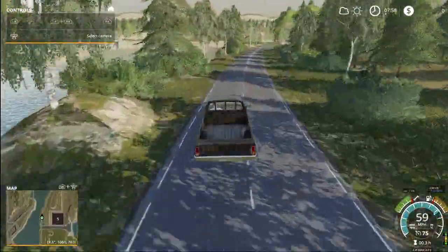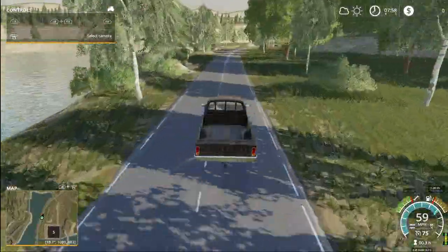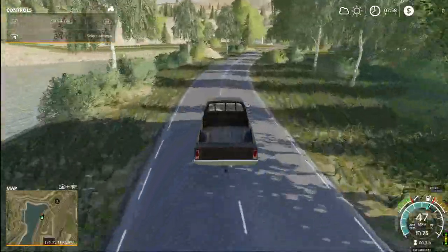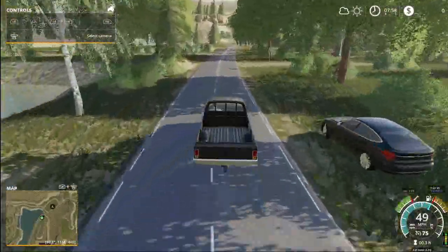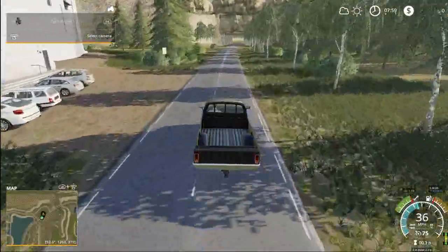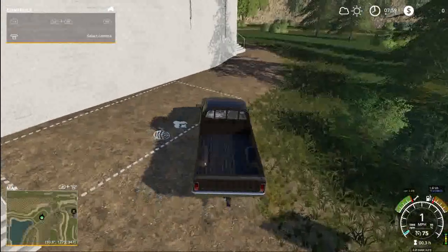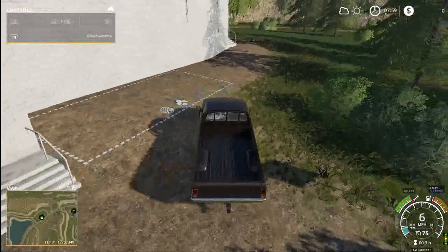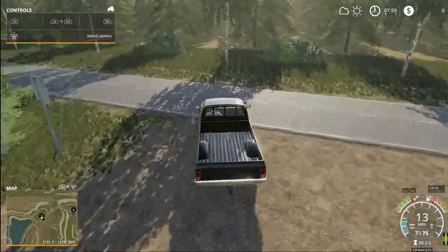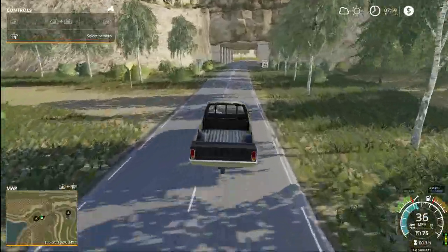Oh, a bridge — not so rickety like that other one. We've got a nice big river here. Any boats in the water? Oh, it looks like a spinnery. There's the wool and the cotton sign. These places actually look like they're open. So maybe there is some farming going on here, just not on Uncle Ben's farm.